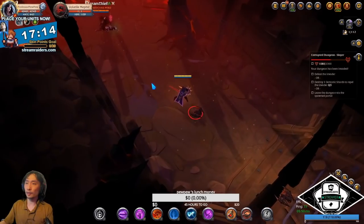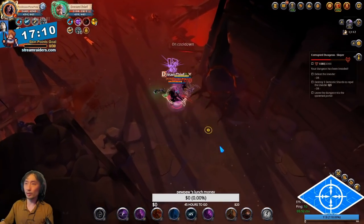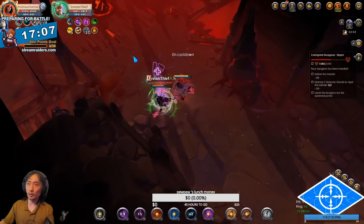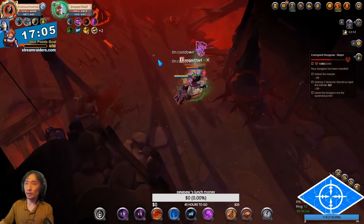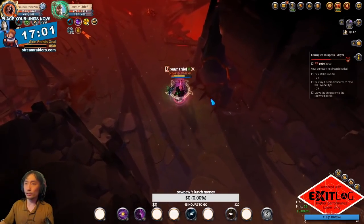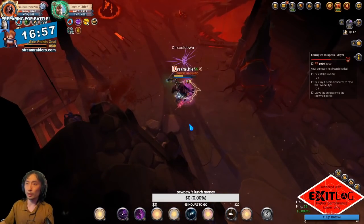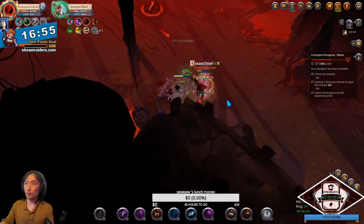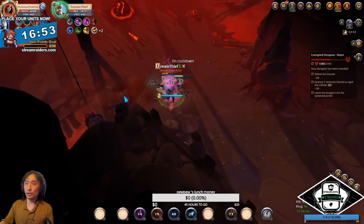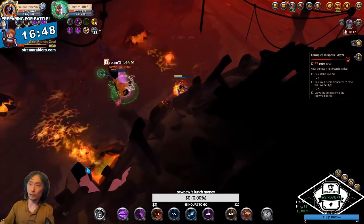When you hit Forbidden Stab on them, their E will not heal them for as much. Your Jacket skill, Ambush, puts you into stealth, and this helps you against Mercenary Jacket, which nature healers use to heal themselves when their E's are on cooldown. If you go into stealth, they can't hit you and they won't be able to heal. That's how you deny all of their healing and then outdamage their Qs and kill them.